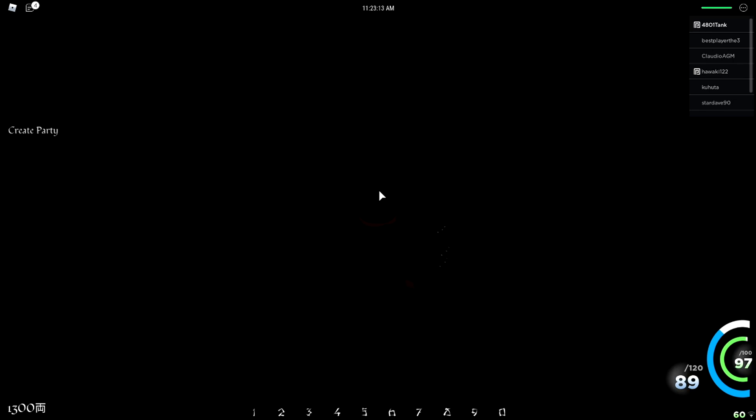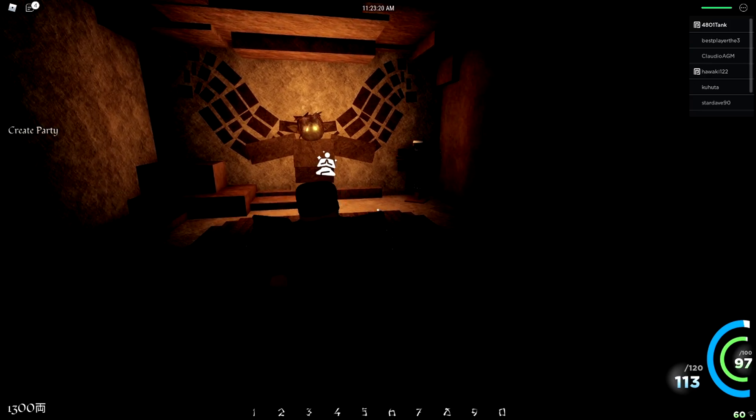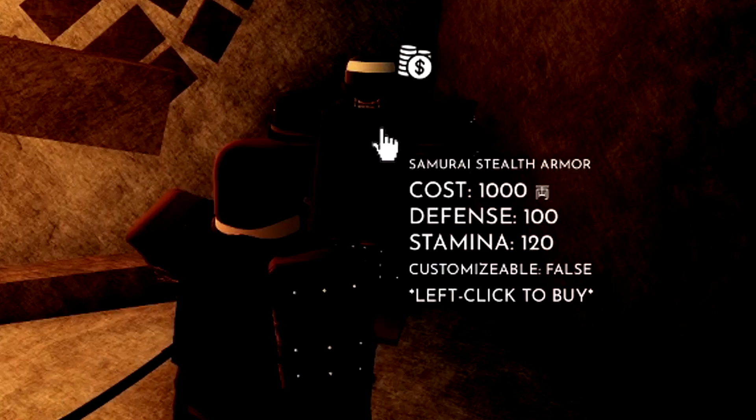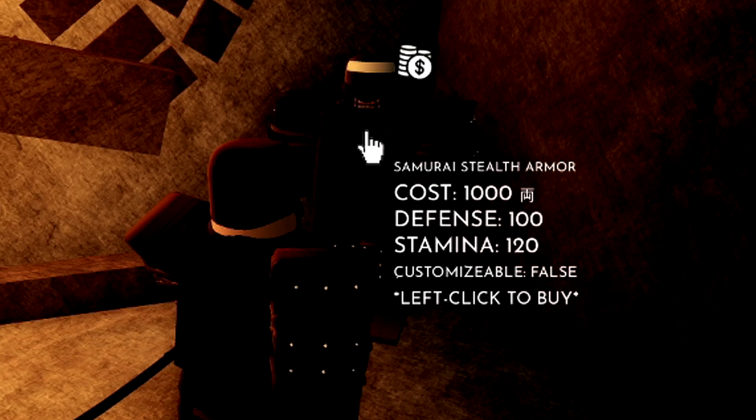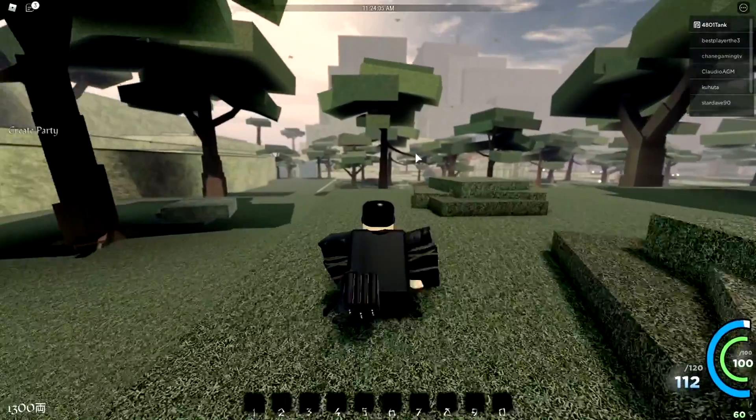You go inside this dark little cave here and there's a little hole right there. You just want to roll inside of that hole — kind of back up and roll inside. Move to the right, move past that little platform and wall, and then you have the shadow samurai stealth armor right there. That's the armor I'm wearing — I just like having stamina, I like to roll a lot. And also it looks drippy.